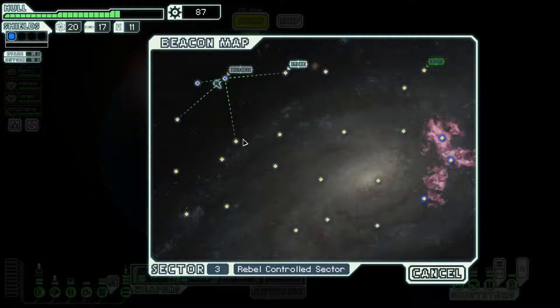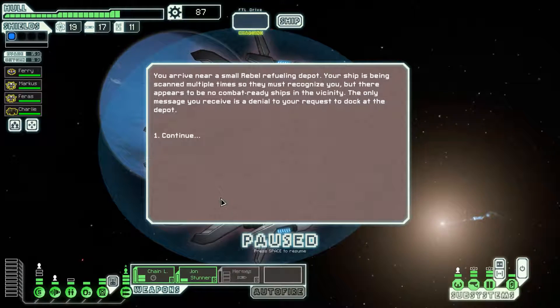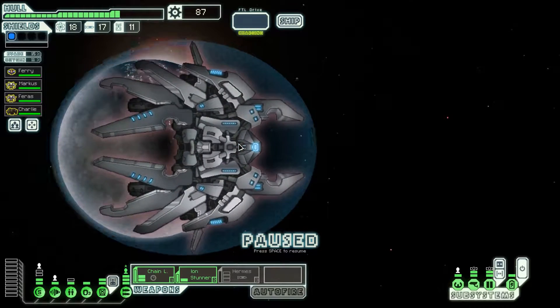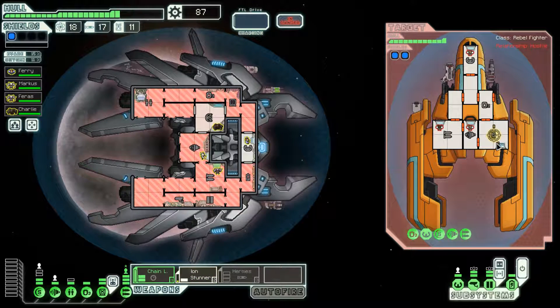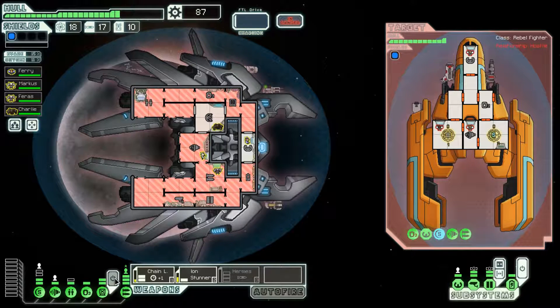We'll need 73 more scrap before we can get the Hermes missile online, so it will take some time. There is nothing at this beacon - that was a bad jump, but couldn't have known that. We'll definitely intervene and defend the outpost, and I think this might be a situation where we hack their weapon system. Wait for their single shot laser to fire, then hack. May even want to switch over to Hermes for a bit of this encounter, but hopefully we can make do.